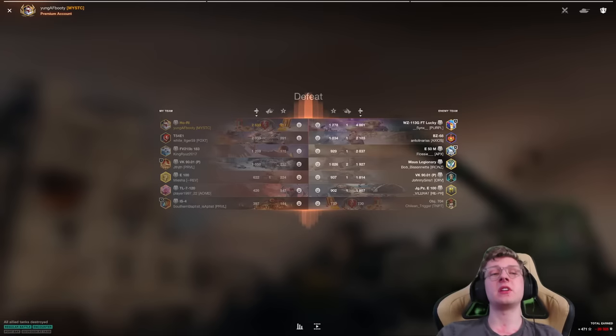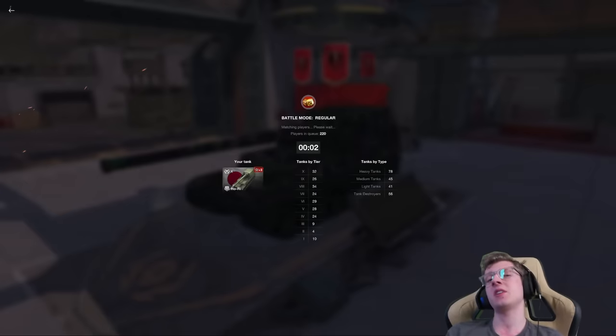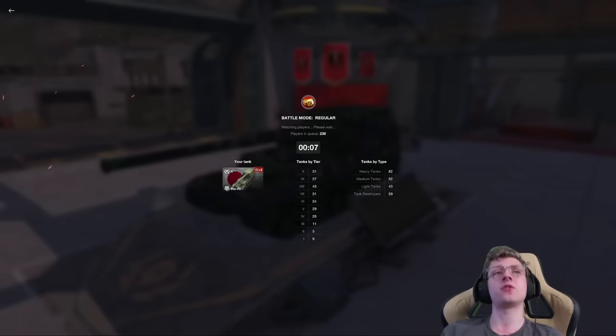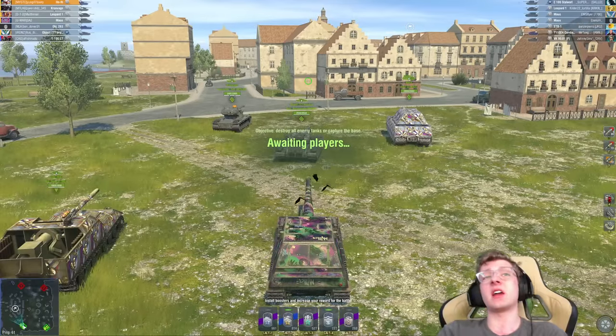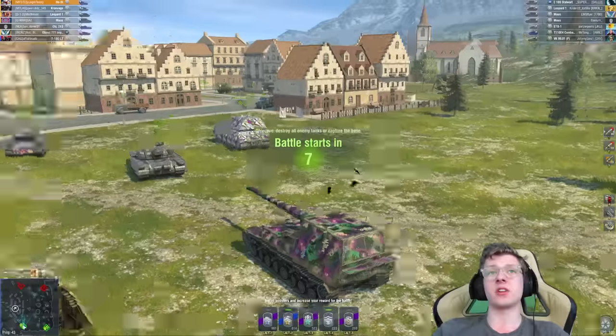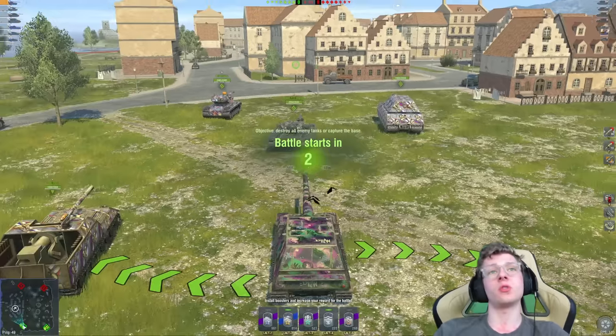We had an IS-4, 57% win rate player who YOLOs off to the side of the map and does a total of 400 damage. What an absolutely fun battle. Let's do one more game in the Hori — maybe we'll do a triple helping of gameplay today because that's two losses in a row. I might have been able to deal 3k in that game if just a single player on our team would have penned the VK90 after I'd shot him twice. We were basically pinned — we had the 113 above us, the VK90 on our rear, and Flossie and the E50 shooting us in the back.